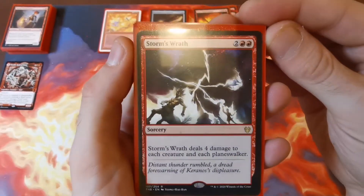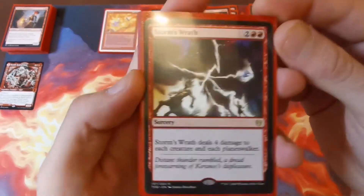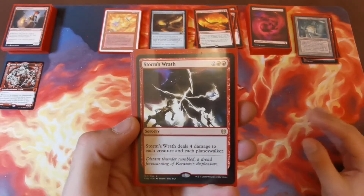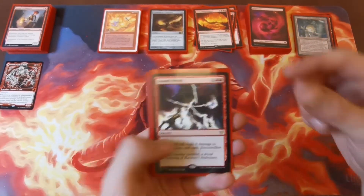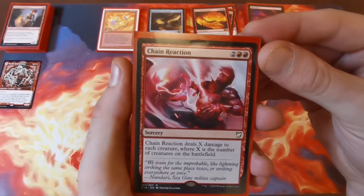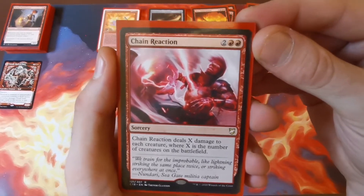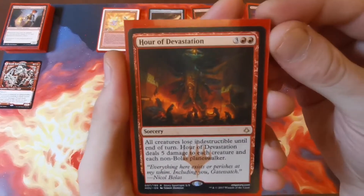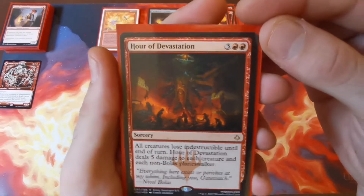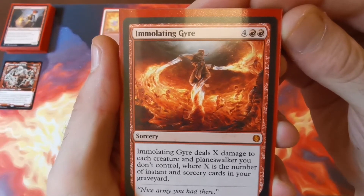Jeska's Will — two and a red. If you control your commander when you cast it, you can choose both modes: add one red mana for each card in target opponent's hand, or exile the top three cards of their library and you may play them this turn. Storm's Wrath — two and two red — deals four damage to each creature and each planeswalker. Not a lot of damage but not very expensive; really useful against tokens. Chain Reaction — two and two red — deals X to each creature where X is the number of creatures on the battlefield. Absolutely ridiculous and a win condition with Toralf burning everyone.